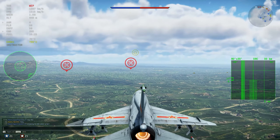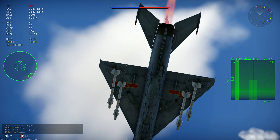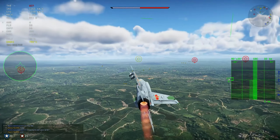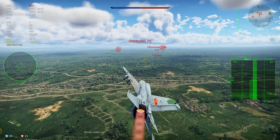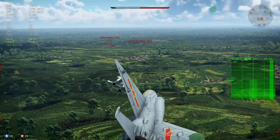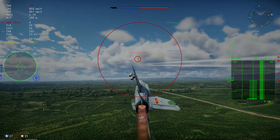Everything else is basically the same. Performance-wise it is very much like the MiG-21 bis, but a tiny bit slower, especially at lower altitudes. It sits between the MF and the bis in terms of performance. Another difference is that it has flares, but they are in a different position — in the tail, like the J7E and the Q5A.